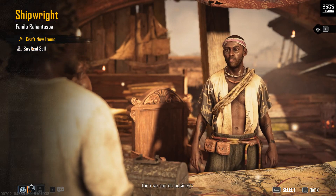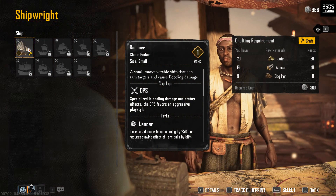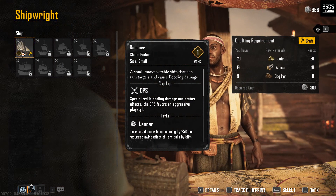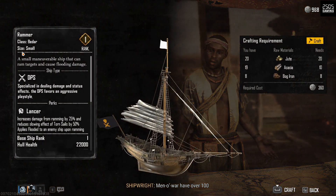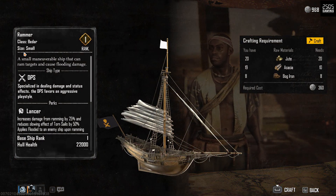Next, you're going to meet up with Scurlock, who's looking for captains and sends you on your way to build a new ship and new weapons. Skull and Bones has a dynamic weather system which really adds to the mood and atmosphere of the game — the harder the winds, the tougher the sails.